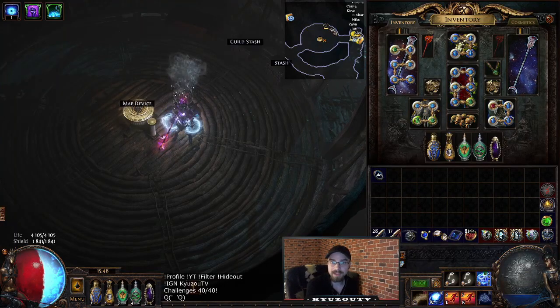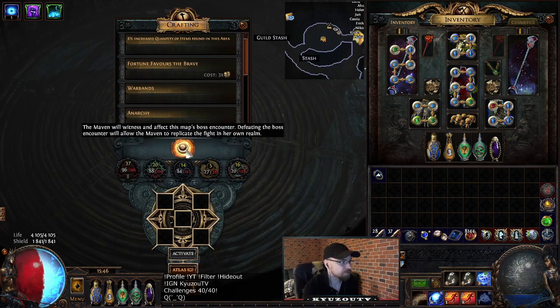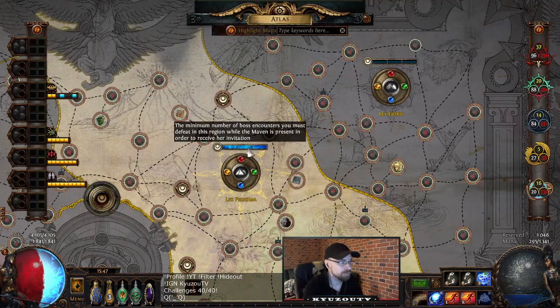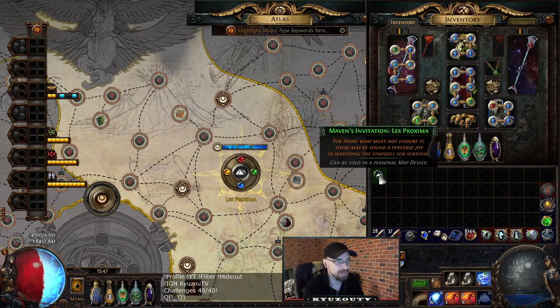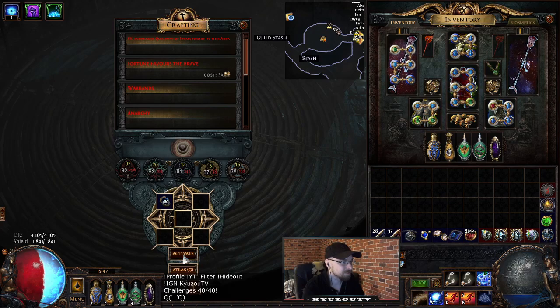What's up, Qso here and today we're going to have a look at how to defeat the Maven. We access Maven by letting her witness boss fights and completing her invitations. We do so by making sure this is turned on when we do our maps. Once we've filled all of the blue bars in the area we've been mapping, we will then eventually receive an invitation, which we place in the map device and kill the bosses we have witnessed.